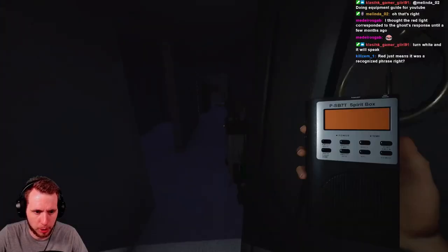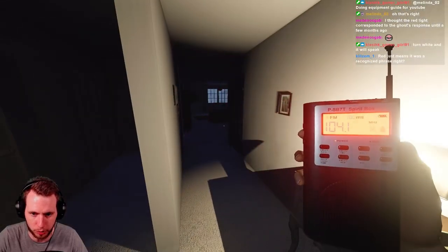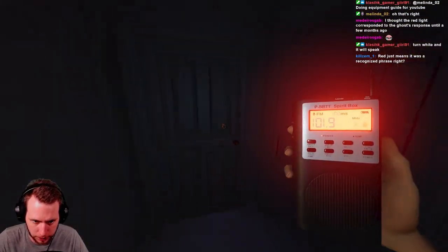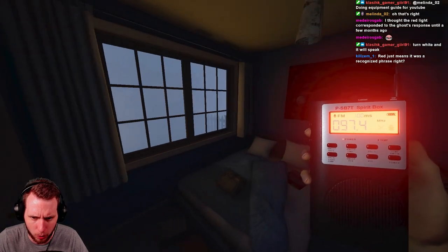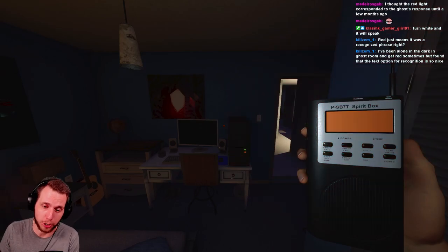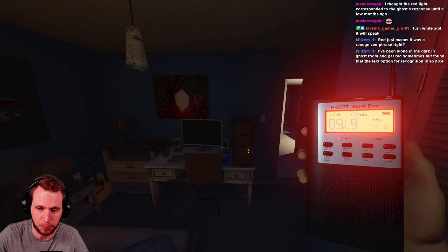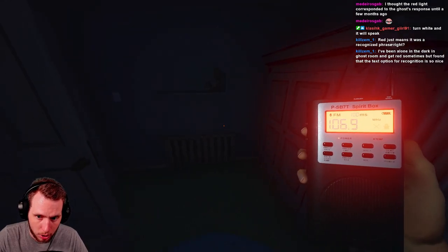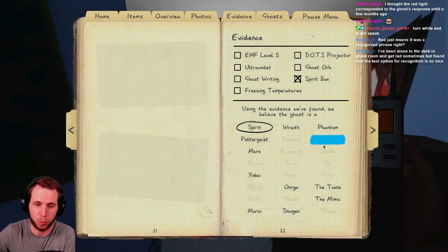Now we're back on Tanglewood with the tier 2 spirit box. This is already much better - it has a big display screen showing the radio frequencies it's scanning, and a mic input indicator in the top left corner. Instead of a red light, an 'X' pops up when you ask a question. I heard a window knock - 'where are you, are you here, are you close?' - and there's the response. Unlike tier one, the X indicator clearly shows when your mic is picked up.